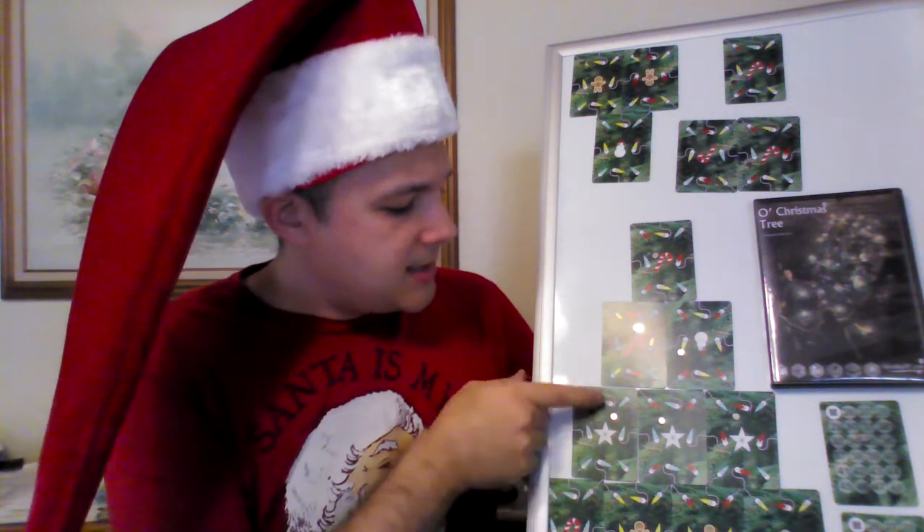You would also get points for any two-bulb or three-bulb clusters that are matching. You look for all the connections around the card you played. In this case, there are no connections here. Here there are three bulbs of different colors, so that three-bulb cluster is worth zero points. Here there's a two-bulb cluster and they each share the same color blue, so that's worth two points. So if I played this card here, it would be worth a total of four points: two for the adjacent matching ornaments, and two for the two-bulb cluster.